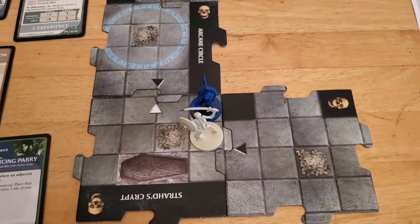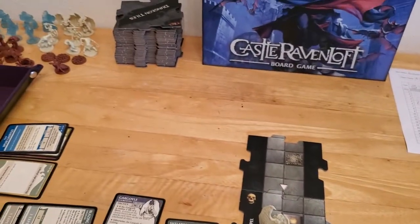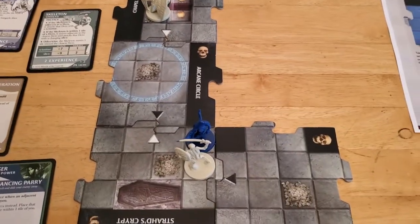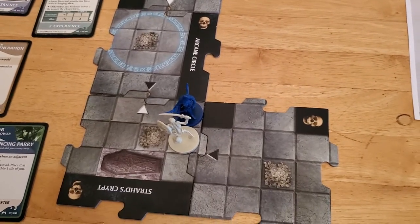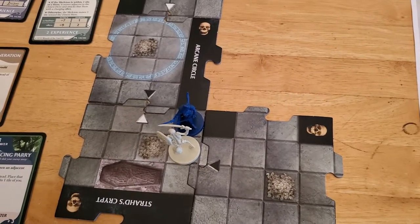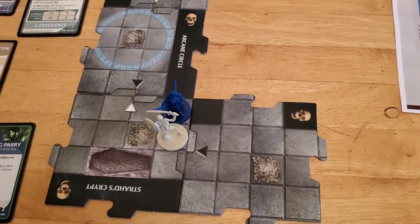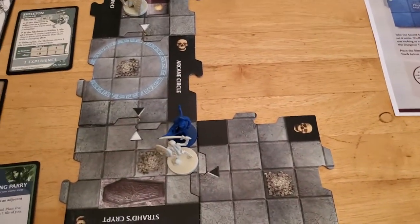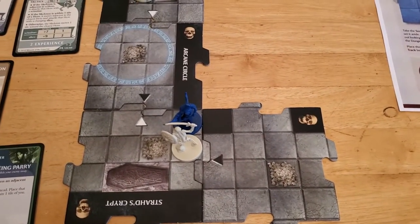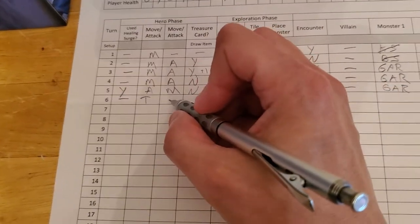We could move to go to an unexplored edge and pull up another tile, but applying the same logic as last time, if we do that we run the risk of getting another encounter or moving the time track forward and definitely getting another monster. So the least evil here seems to be to stay put — we are not going to move.